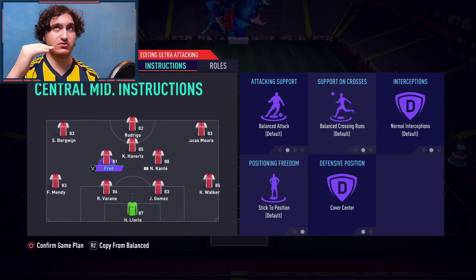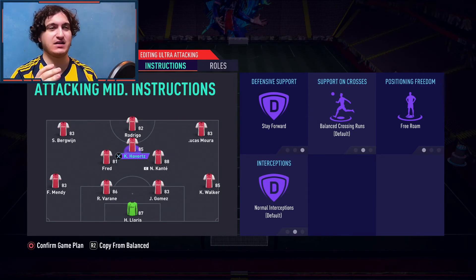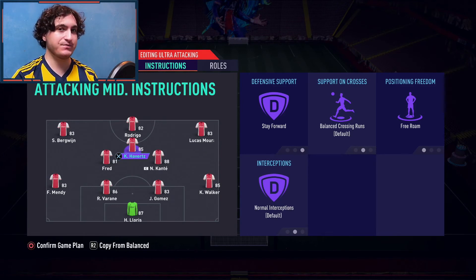For Havertz as CAM, I have stay forward and free roam. You don't have to use stay forward if your CAM has high-medium or high-low work rates, but Havertz has medium-medium, and when I put him on balanced he doesn't go up as much and doesn't really contribute to the attack. That's why I set him to stay forward.